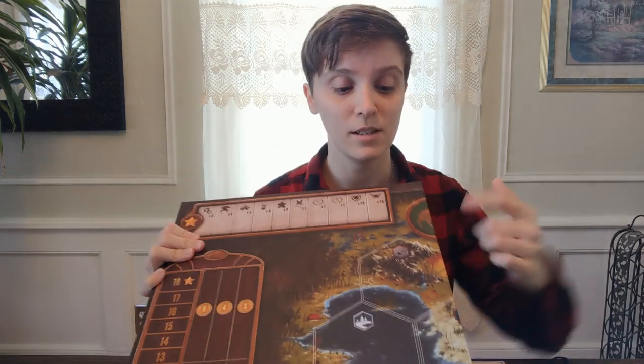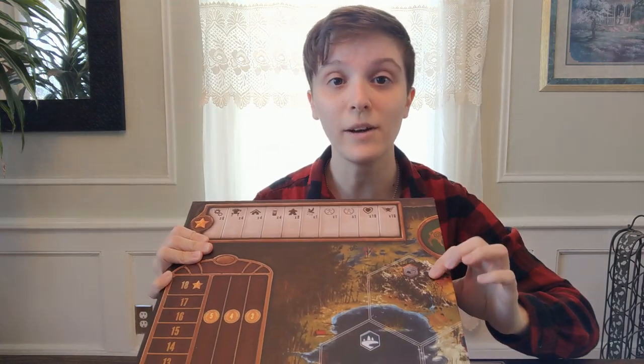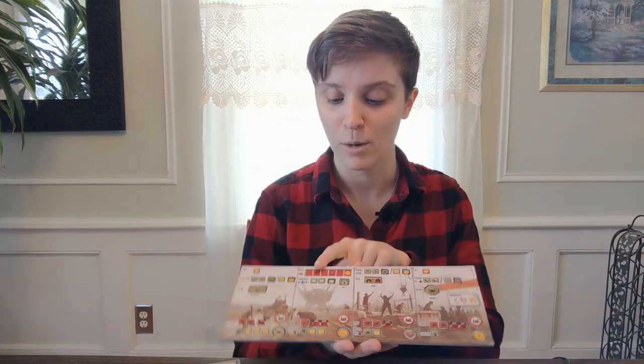I go into each of the top row actions without explaining the bottom row yet. I usually start with the bolster action because it's the easiest — you pay a coin and get two bolster, done. Then I move over to production. For each worker you have in those spaces you're going to get that many resources. This is also where I tell them what each location is called — for the mountains you get metal, the tundra, the villages, and so on.